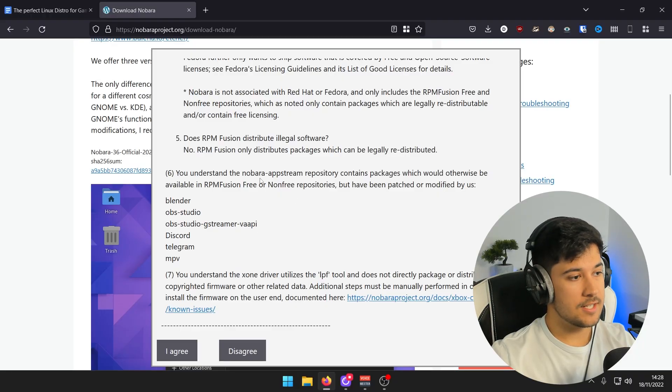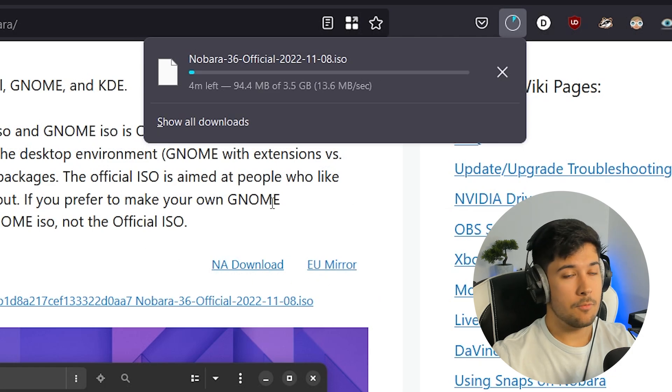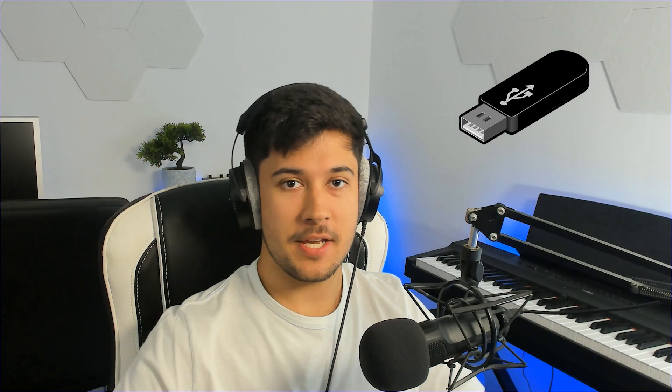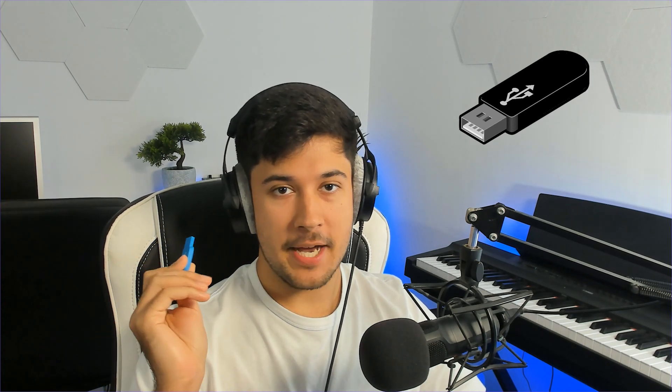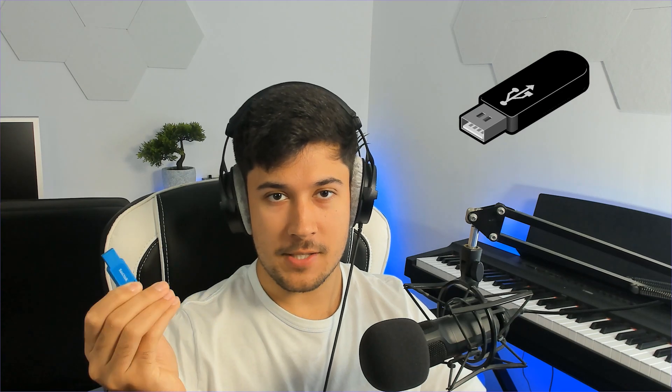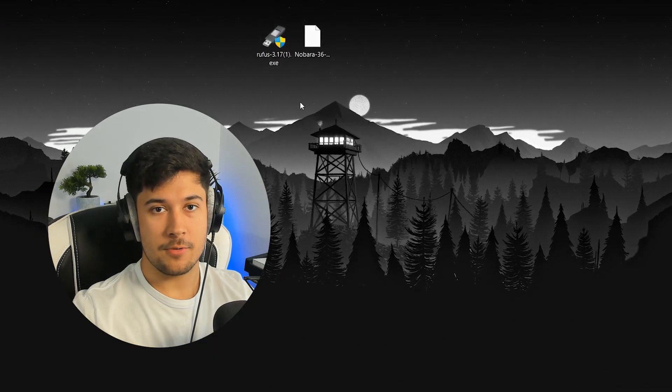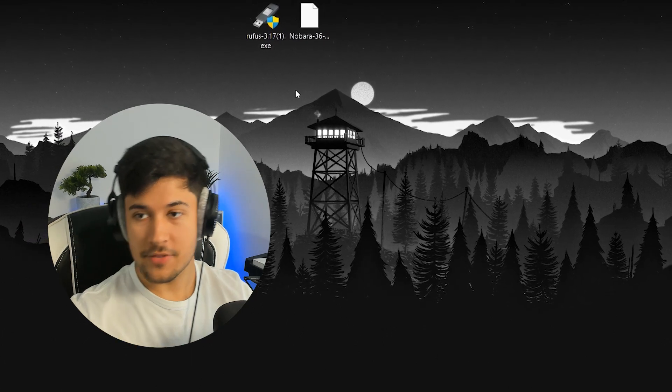It says they're not responsible for anything you do to your computer, and gives credits to Discord and all the stuff pre-installed. Once you've agreed to that, it should start downloading. So it has just finished downloading — I've dragged it to my desktop. The first thing we're going to need to do is plug in a blank USB. We're going to wipe all the data on it, so make sure you back up everything important. We're going to burn the ISO to this USB and install it on our low-end PC.